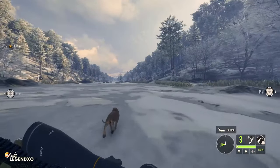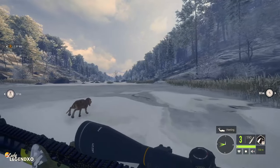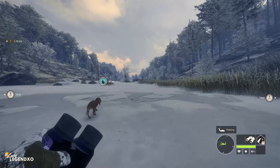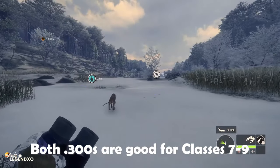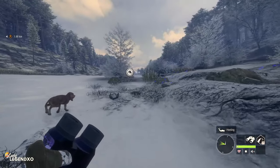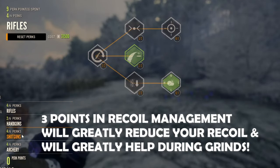I have been in love with the 300 Magnum forever — it has been my absolute favorite weapon in the entire game — and now I think I might have a new favorite. The new 300 AR uses the exact same ammo as the 300 Magnum. It is also good from classes 7 to 9, but it has considerably less recoil. Bear in mind I do have three points in recoil management, and if you don't have that yet, I highly recommend it.